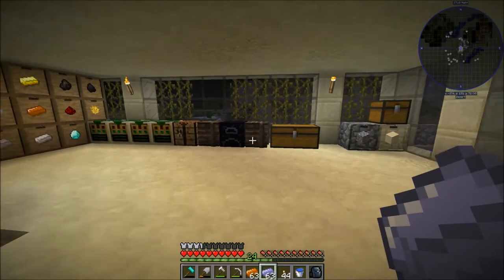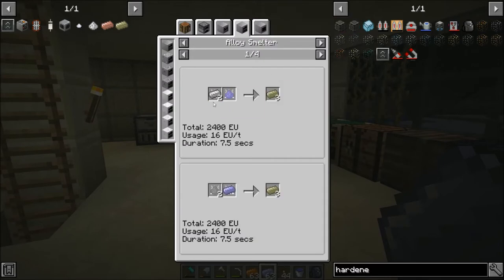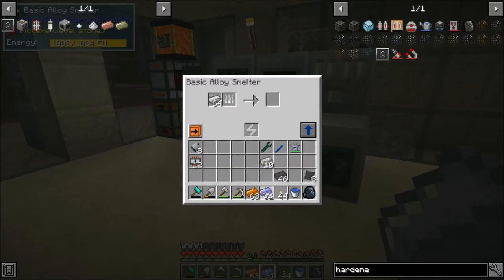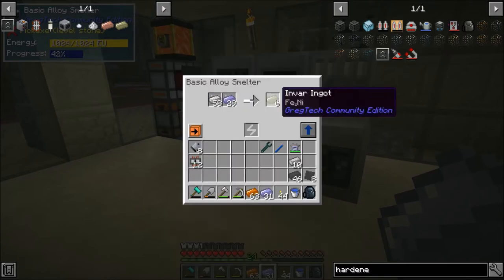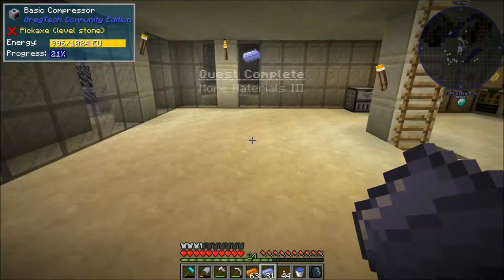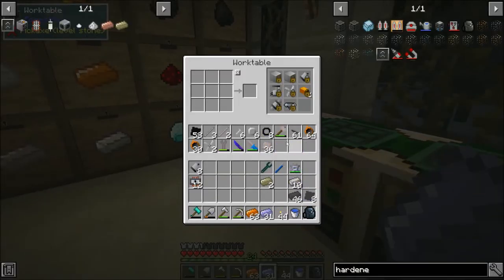We'll be saving the cupronickel for later so I can store that for now. The other new alloy the quest has us explore is invar, which is iron and nickel, and we are going to need a lot of that. We need four different gears for this — eight each — that's 32 invar, and then another four for the plates. It goes quickly because it's three at a time. I'm going to get four of these compressed plates right now. Hey, we completed the quest!